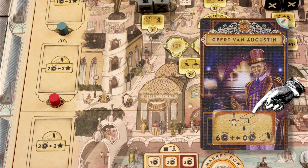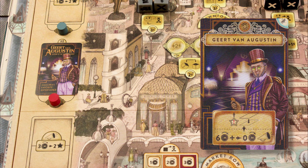When he renovates the academy, Jert von Augustin is allowed to choose a coin-to-fame ratio one level higher than he's achieved on the score track. If he spends six or more coins when renovating, he gets to advertise for free, if he hasn't already.